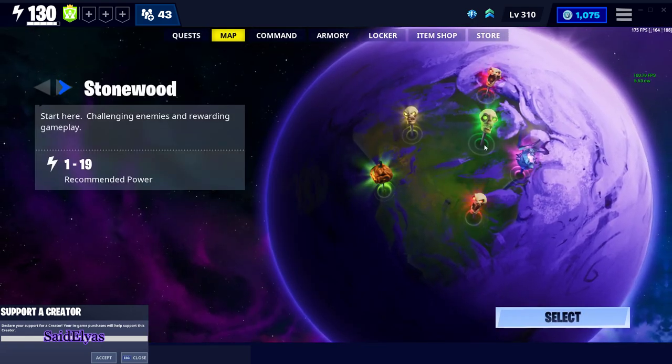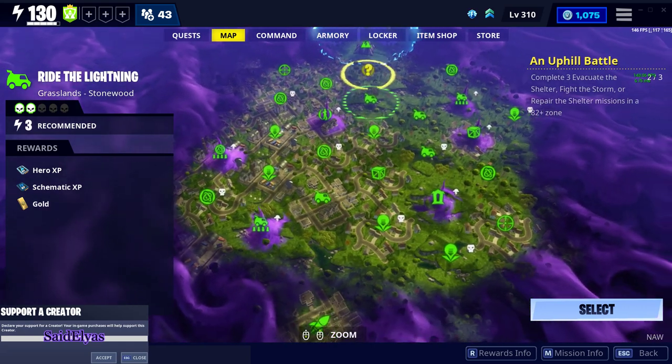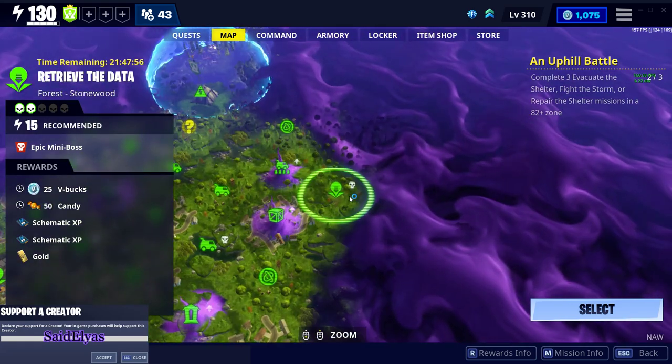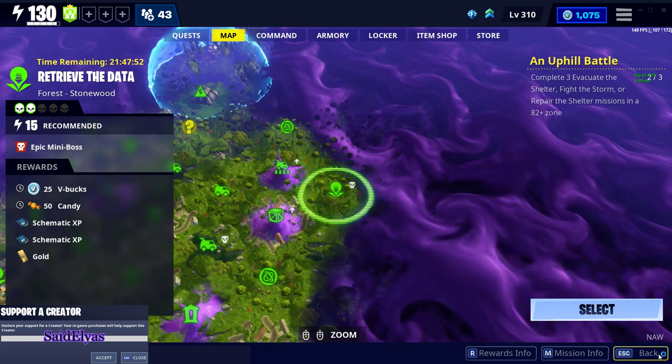The first mission is a power level 15 in Stonewood — it's a power level 15 RTD. So you're gonna look for a power level 15 Retrieve the Data, which is right here. There is a power level 15 Retrieve the Data in Stonewood, and that is worth 25 V-Bucks.